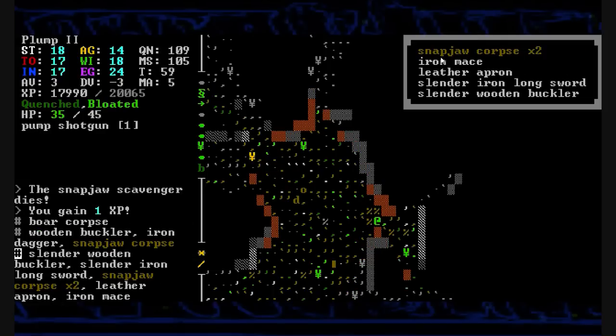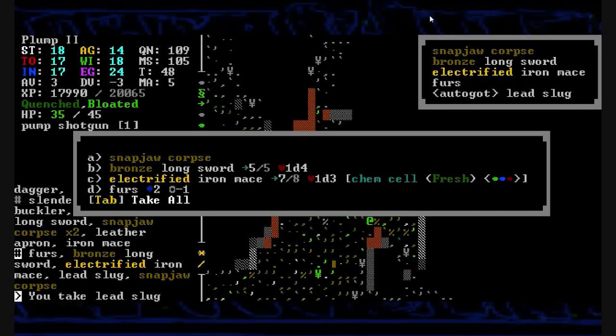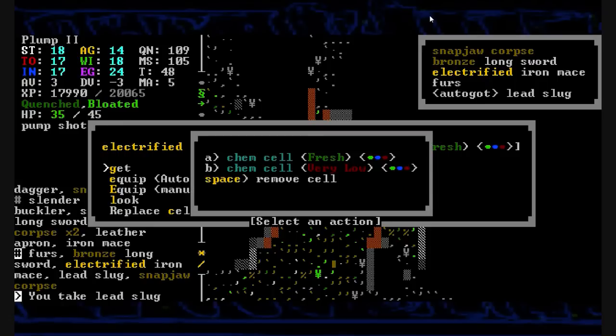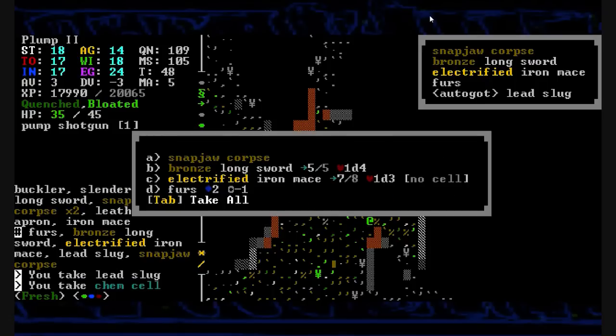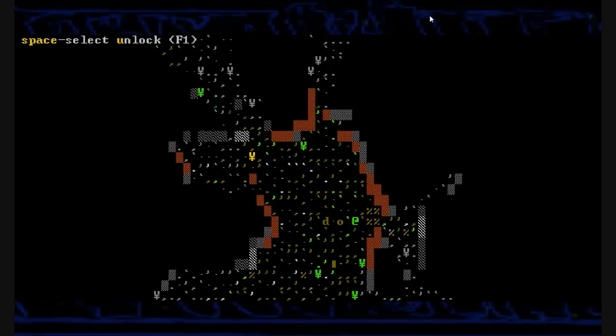Iron dagger, no. Buckler, no. Two slender things — slender iron longsword, no. I'll pick up the electrified mace and it has a fresh chem cell in it. Actually I'm just going to take this energy cell and leave the electrified mace — they don't sell for that much. I'm not impressed with it anymore.